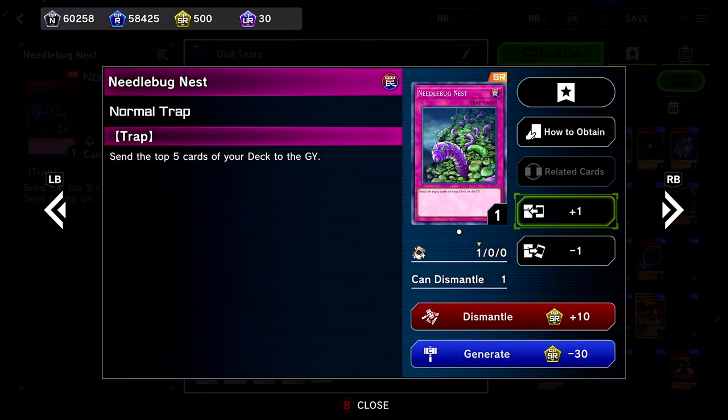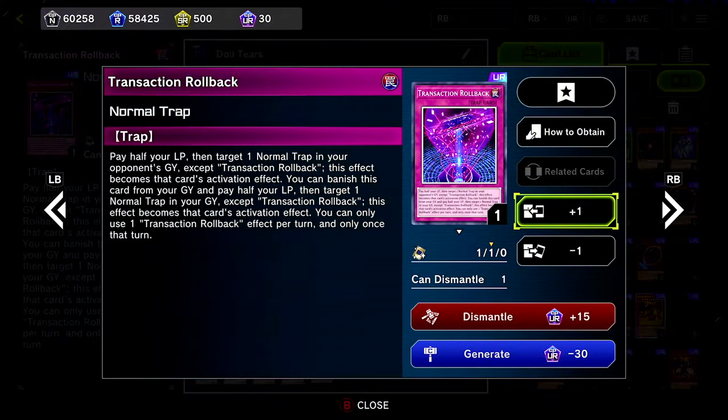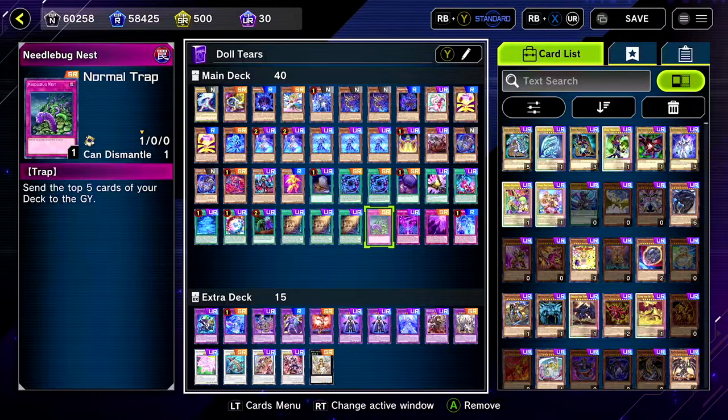This was the one where I added a couple new cards, so I'll explain my thought process. Rollback is a really good trap to activate traps in the graveyard, so I thought: why not add Needle Bug Nest? I think I saw someone do it, and maybe the idea came from Zombies too. Needle Bug Nest allows you to mill five, and now you don't need to have it in your starting hand because you could just use it when it's sent to the graveyard.